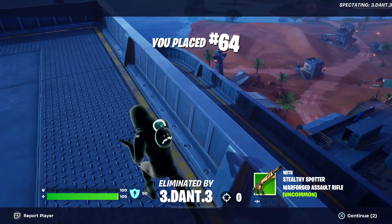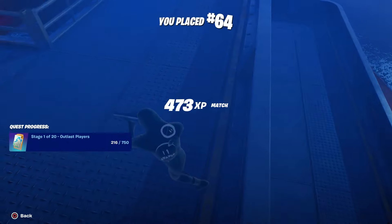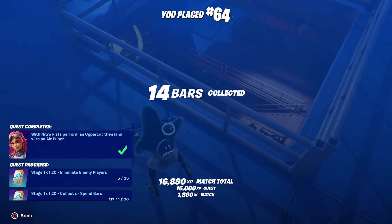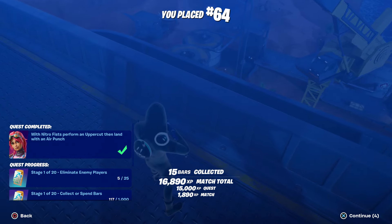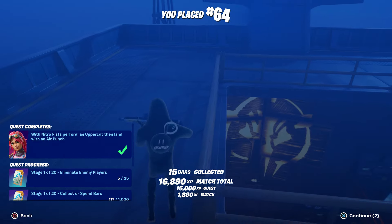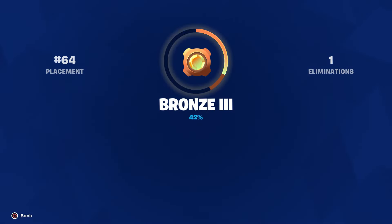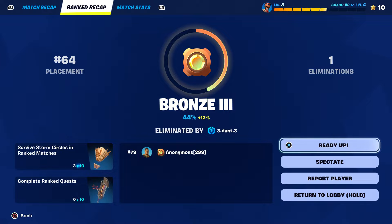I basically found it by opening a regular chest — I did not know about that, but that's how you do it. You press L2 to fly up and then press RT to press down, and you're going to punch down. That's how you complete that challenge.